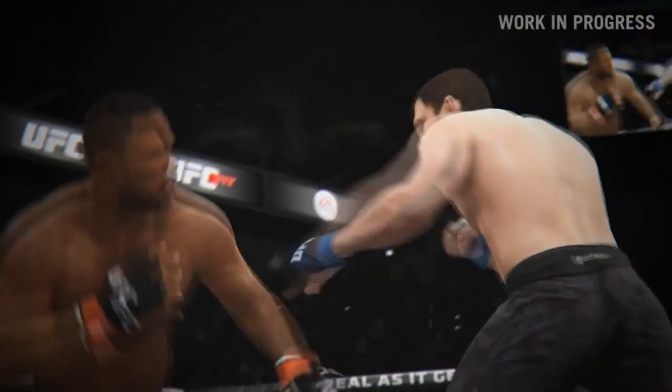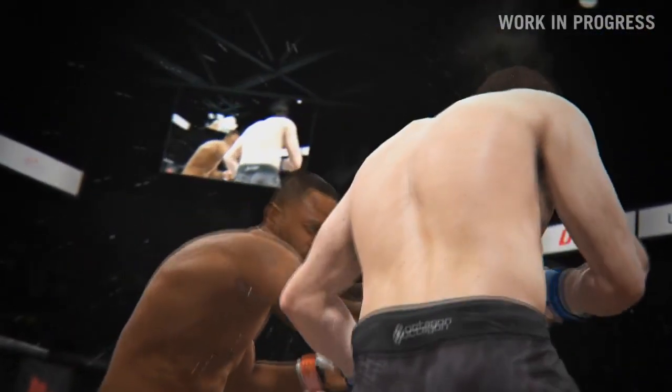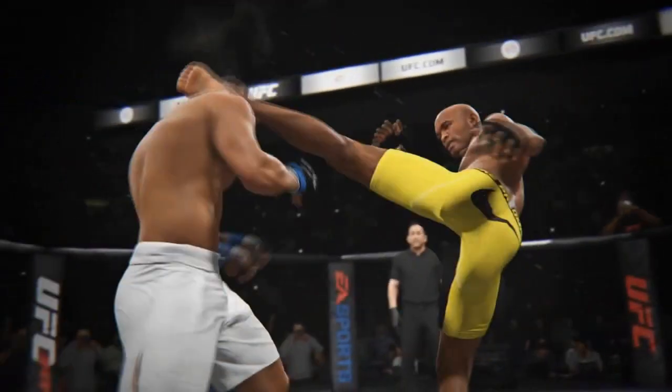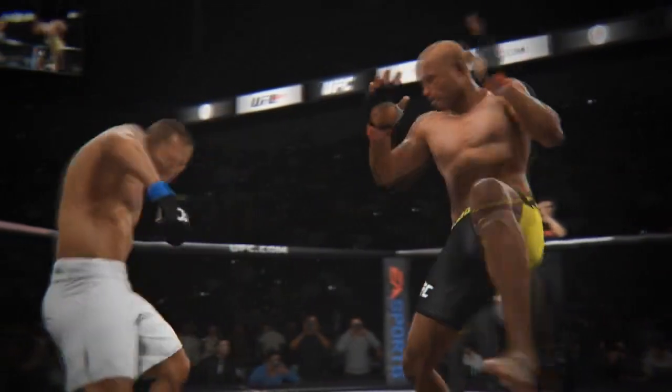Then we got to see some interesting evasive movements. Rashad Evans sidestepping and countering with his signature looping right hand — this got me excited because no MMA game has been able to implement lateral movement accurately. But looking at this, my goodness it looks good. We got to see Anderson Silva evade a strike, throw a spin kick to the body, and follow up with his signature high kick. What I loved most was the look on Anderson Silva's face when he evaded that strike — that bored 'do you really think you can hit me' look he always has.